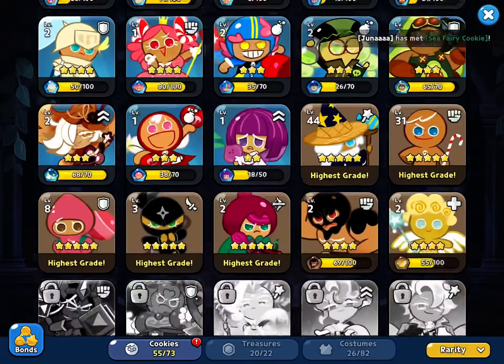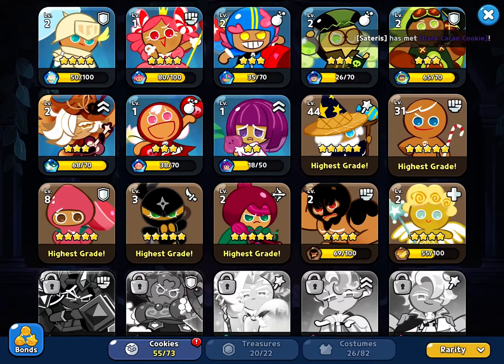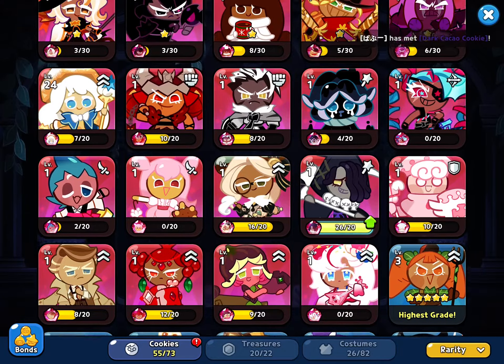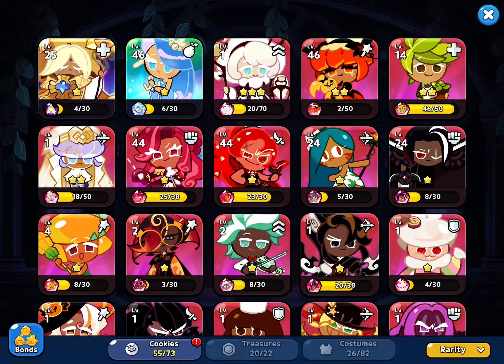Now I'm going to show you all of my cookies. The ones that are in gray are the ones I don't have. These are all of the ones I have — I have 55 out of 73 cookies total in the game. I only have one of the ancients.